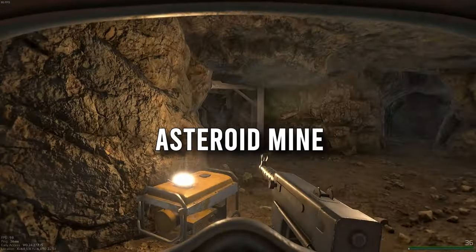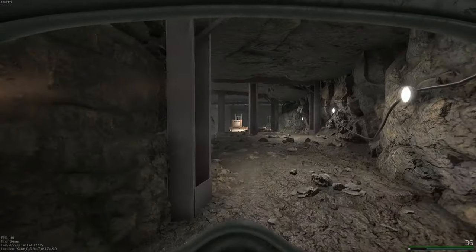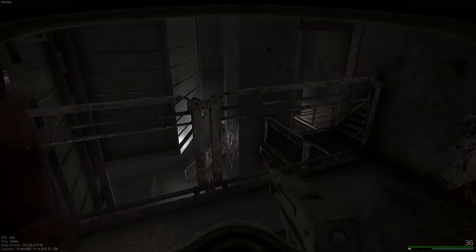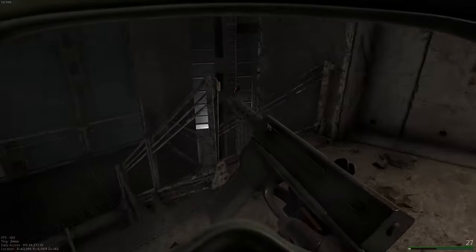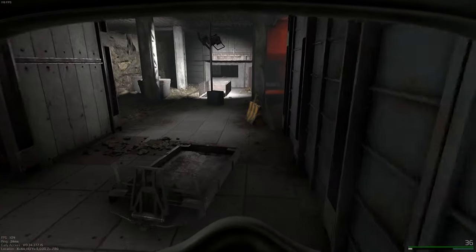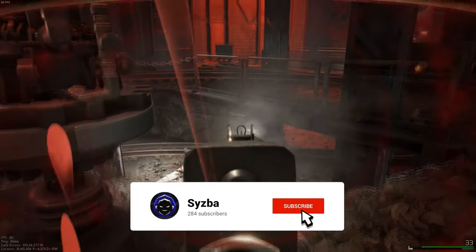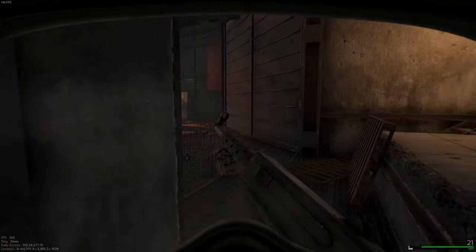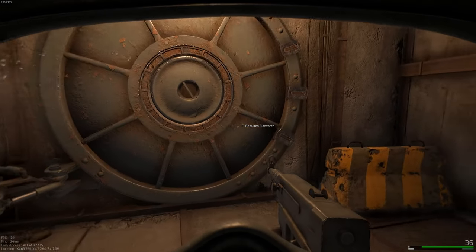The first vault is on the asteroid mine map. Work your way through these tunnels and make your way to these stairs, then run all the way down to the bottom. It's kind of where the nickel spawn is and by where the motorbike is. Once you get down here, make sure there's no enemies and then work your way to this back room. The vault will be right there for you to grab if you have your blowtorch with you.